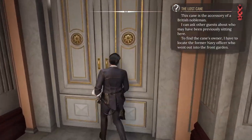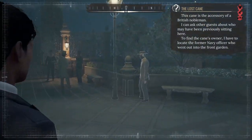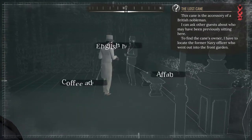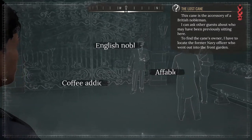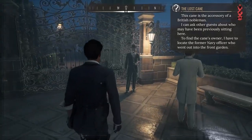Keep away from the maids. Right, so we're back out in the front garden. What did we find out? Swedish physician. Secret society member — no, that's nothing to do with anything. English noble, coffee addict. Turkish judge. Sympathetic. What about you? Welsh judge. Retired military officer. Here we go.